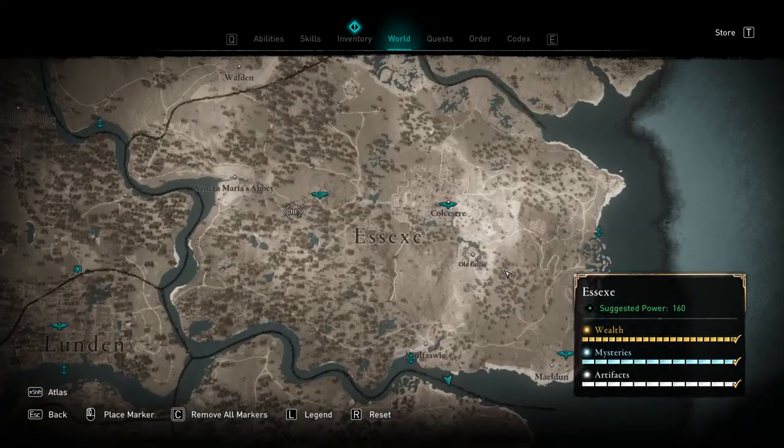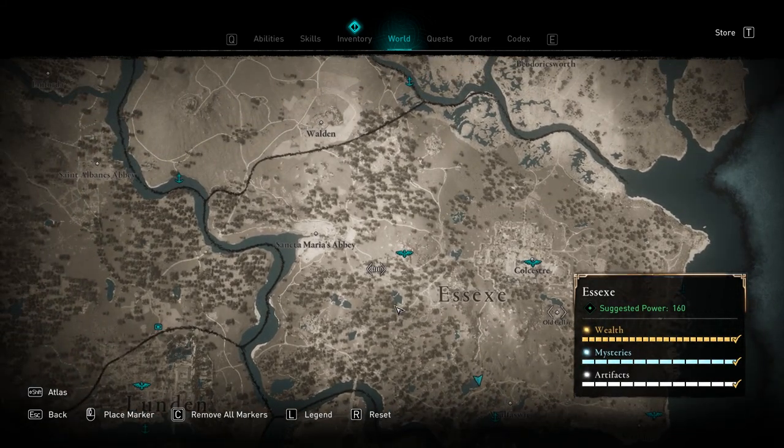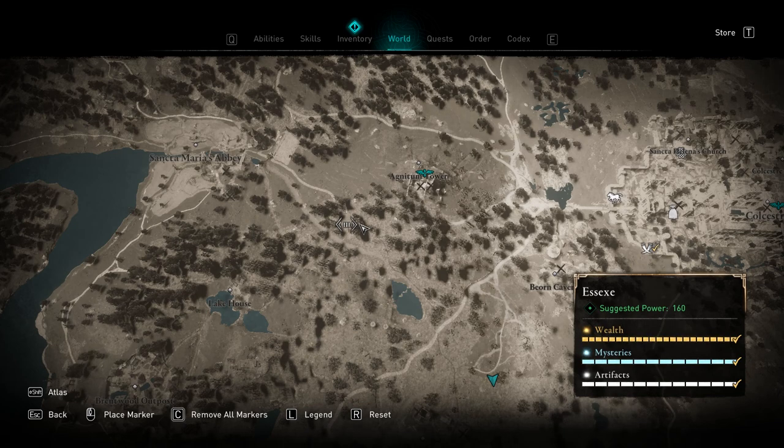The fourth tablet location is in the Old Cellar in Essex. The fifth tablet location is also in Essex, except this one you're going to have to kill a Zealot for. There is a road right here that the Zealot will regularly travel on. If you go to this marker and you don't see the Zealot, all you have to do is wait next to the road. It may take a little while, but eventually the Zealot will come and pass by you on the road, and at that point you can engage the Zealot.